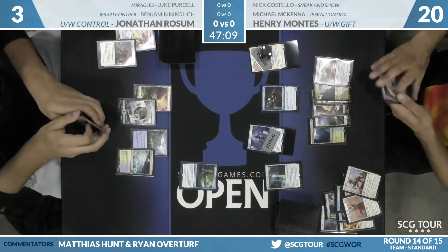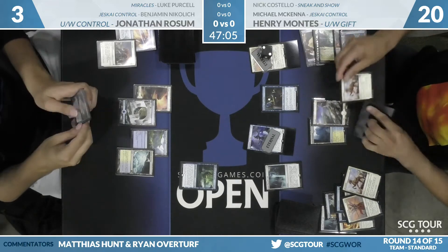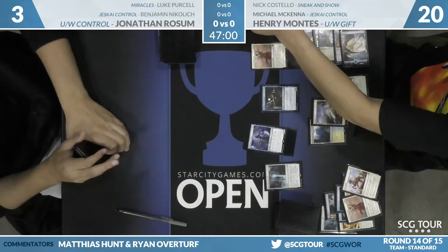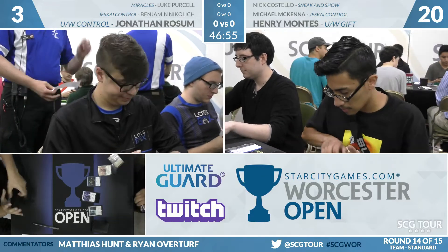What a deck — this is some impressive stuff here, on a mulligan to five from Henry Montes. And another Refurbish. If John has to leave up Settle the Wreckage, he can't even counter that. Henry Montes, mulligan to five, no problem. A convincing game-one win.